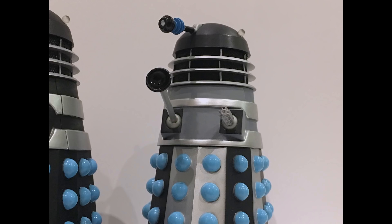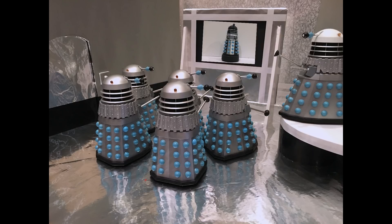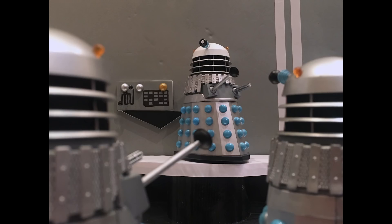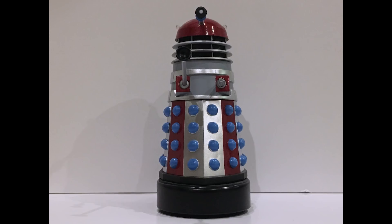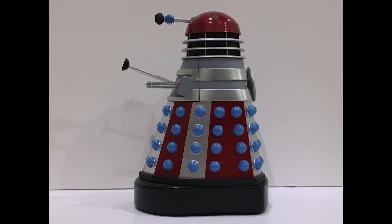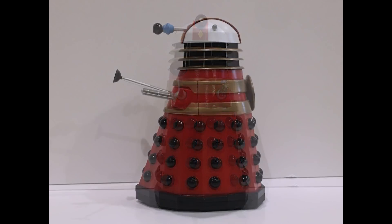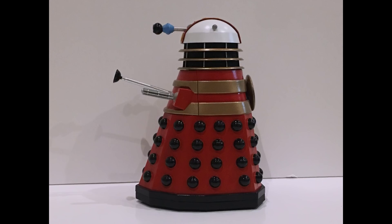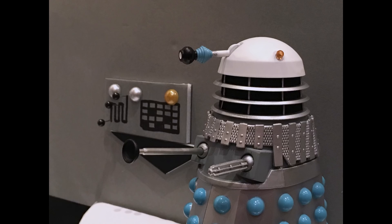This distinctive unit is the second in command at Skaro Base and manages operations out of the city with the Black Dalek. Both of the chiefs manage several out-of-city operations from the base and must rely on each other for conclusive decision making. This rarely seen unit manages control and distribution of drone Daleks for combat and is in charge of the lead combat squad of elite drones. This Dalek is the Chief Space Squadron Authority and is in charge of our largest space fleet at present. It is scarcely seen on Skaro and answers to the Supreme Dalek or the Emperor.